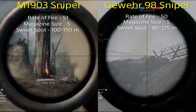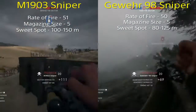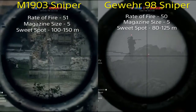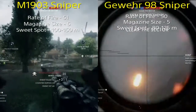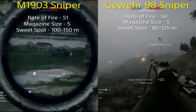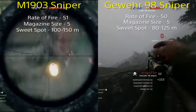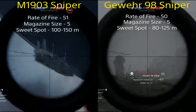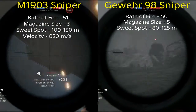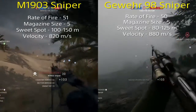The sweet spot is 80 to 125 meters on the Gewer 98 and 100 to 150 meters on the M1903. Neither gets an edge because it depends on your play style and how close you want to get when you're a sniper. If you don't know what the sweet spot is, it's where you're getting a kill from the chest up. You're always going to get a kill with a headshot, but the sweet spot gives you a little added bonus when you're in that certain range.